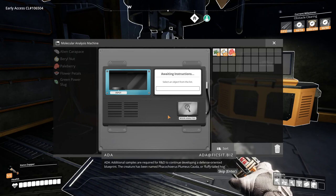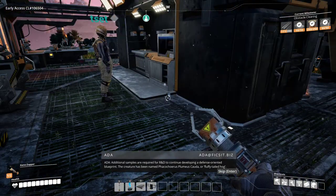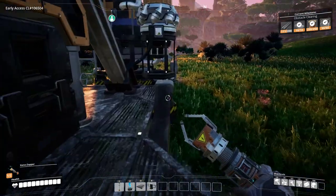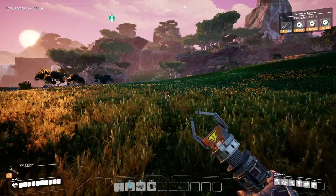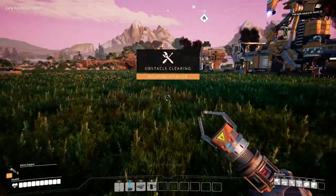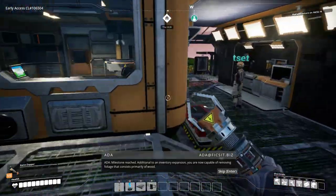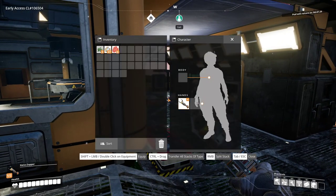Additional samples are required for R&D to continue developing a defense-oriented blueprint. The creature has been named Fakakoyer as Plummius Kada, or Fluffy-tailed Hog. That's apparently its scientific name — well, that's the non-scientific name, actually. Did you put the reinforced things in there? Yeah. I was very sneaky about it — I made them all and put them in right behind you.